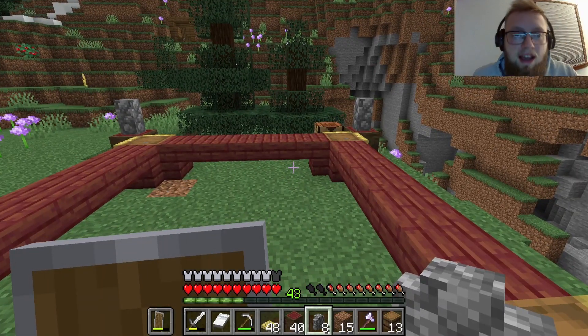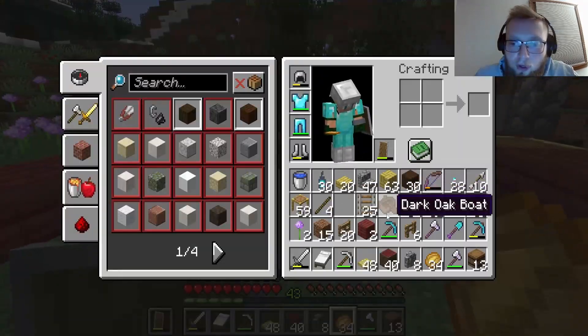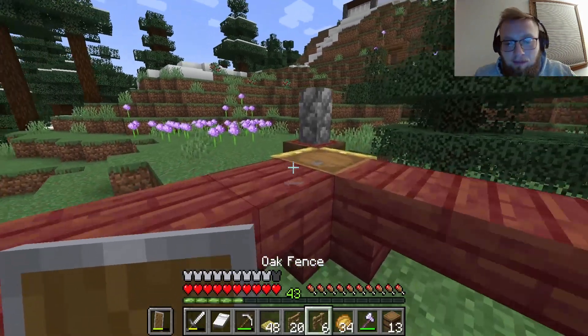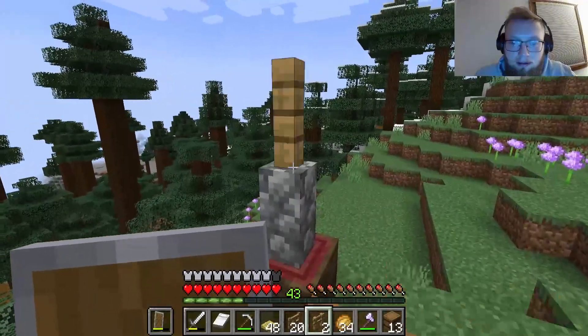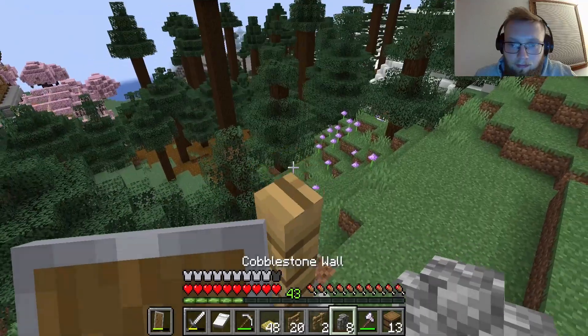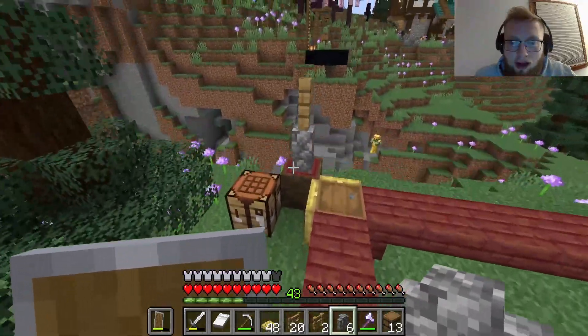I found some oak wood — I may have taken it from someone's house, don't tell nobody, but we do have more. We go here with the oak wood, then here. We gotta get up top and give it a little bink bink. More cobblestone maybe. Look at that zombie — stupid.